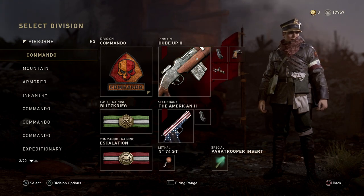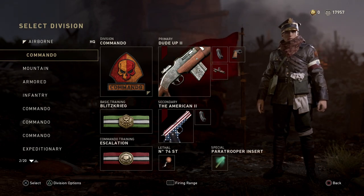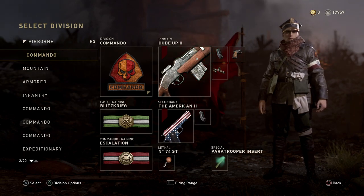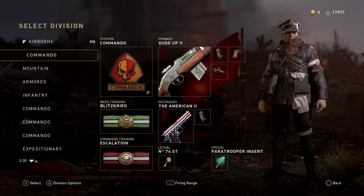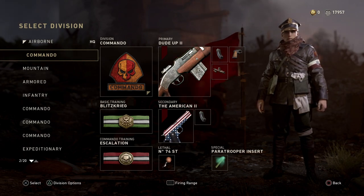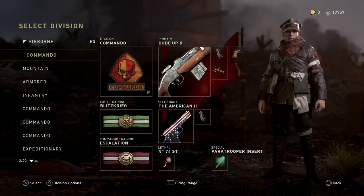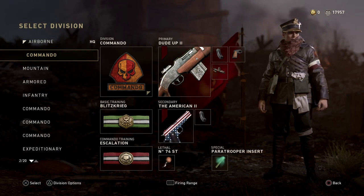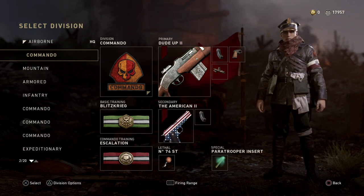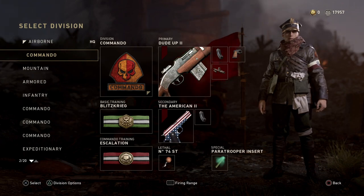Our next class setup is the one I always switch to when I'm doing bad in a game. Division is Commando, using the Dude Up 2 which is the BAR, with Extended Mags, Quick Draw, and Advanced Rifling. We're going to use Blitzkrieg and Escalation together — those two basic trainers with Commando are awesome on any mode, any map. Secondary is the American 2 again with Extended Mags and the No. 74.